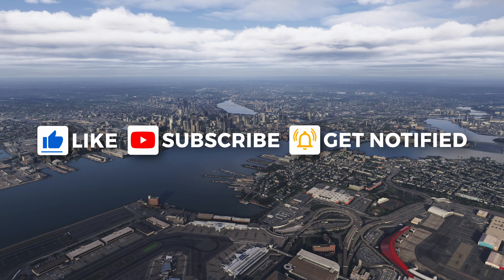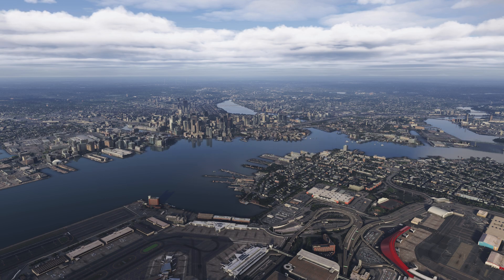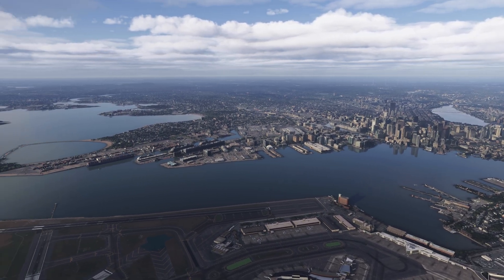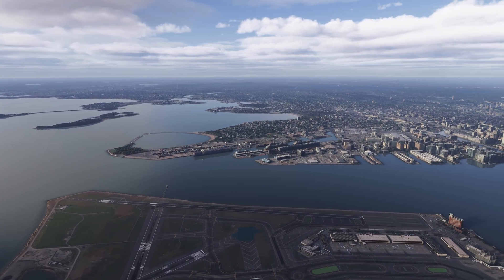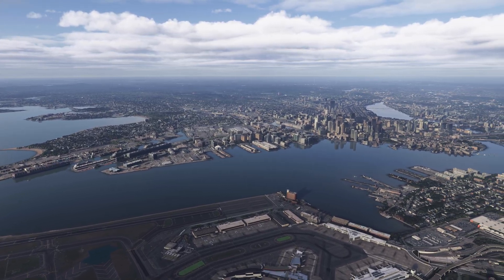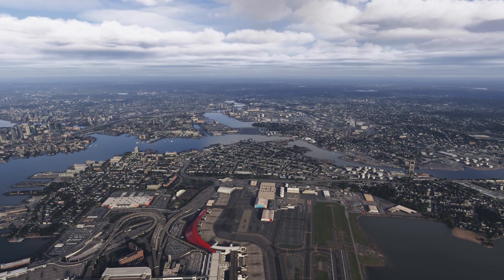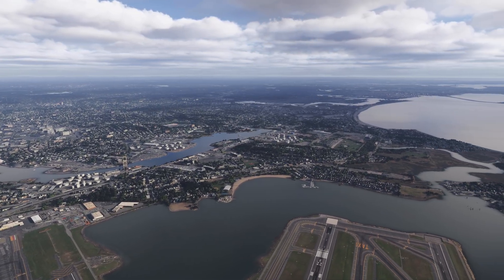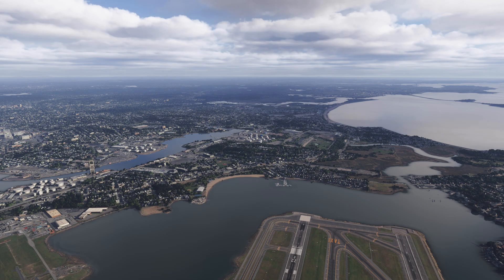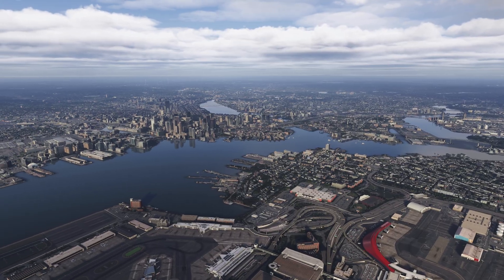We want Atmos and ReShade to work together to give us the best and most realistic look possible. Currently the scene you're seeing has ReShade and Atmos both enabled. You'll quickly realize when you start fiddling around with the settings that less is more — you don't need to throw in a bunch of effects. To me this looks very convincing and very realistic; it does not have the yellowish tint that the sim usually has.